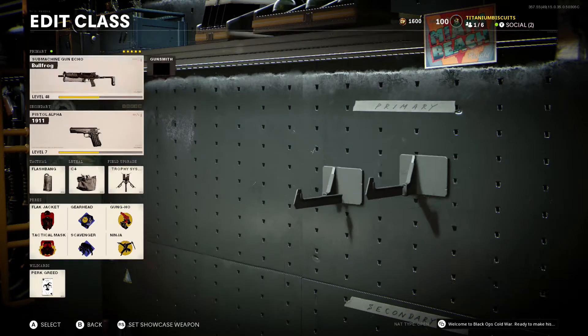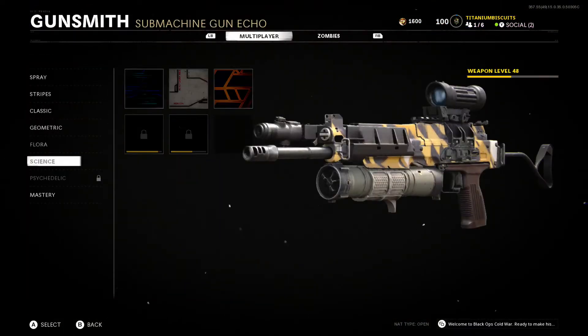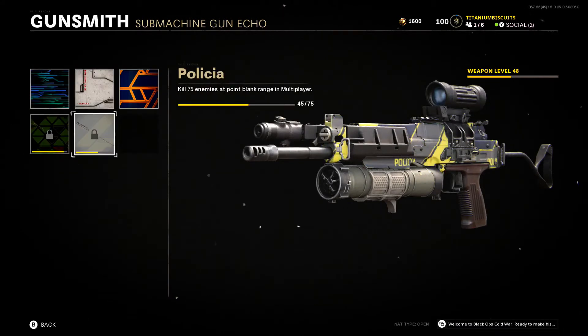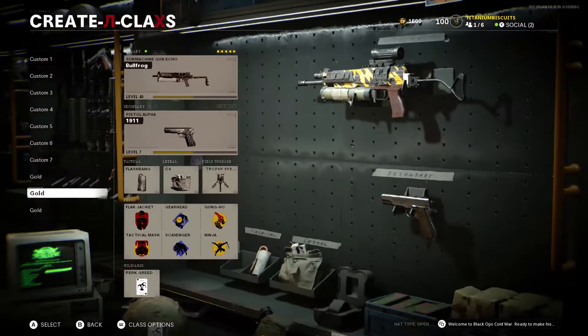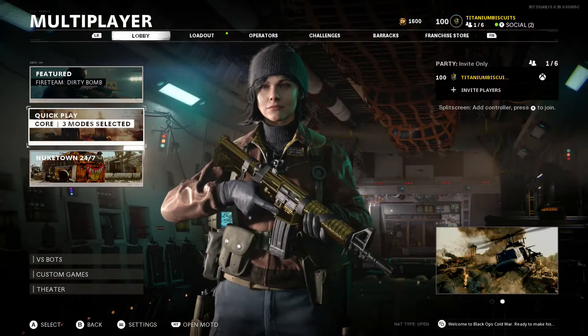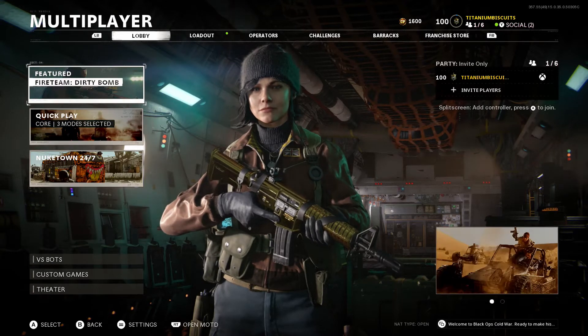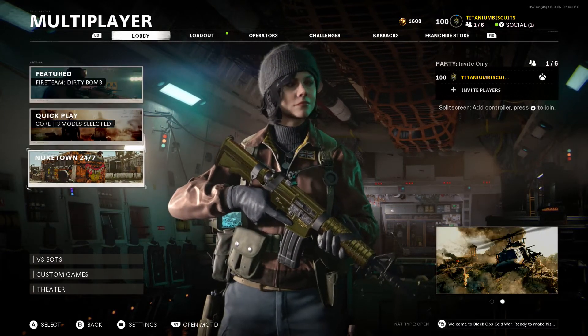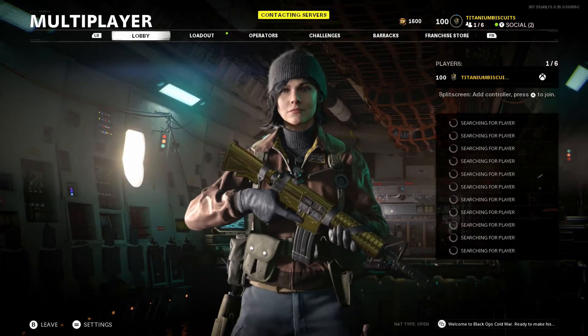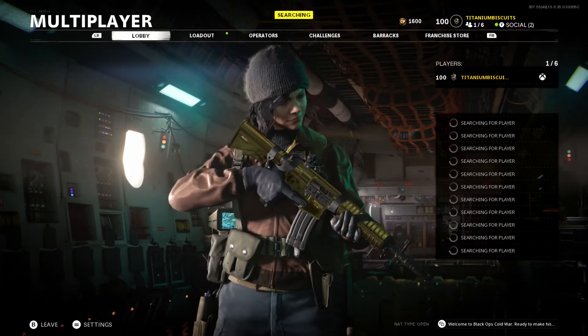And the thing is this is only my first submachine gun. I've got four more to do after this — I have so many more hardships to suffer through in this game. But to help ease the pain I decided you know what, I'm going to take you guys with me. You're going to come down this roller coaster of pain with me so I don't have to suffer alone. We're going to be unlocking the point blank camos for the Bullfrog.